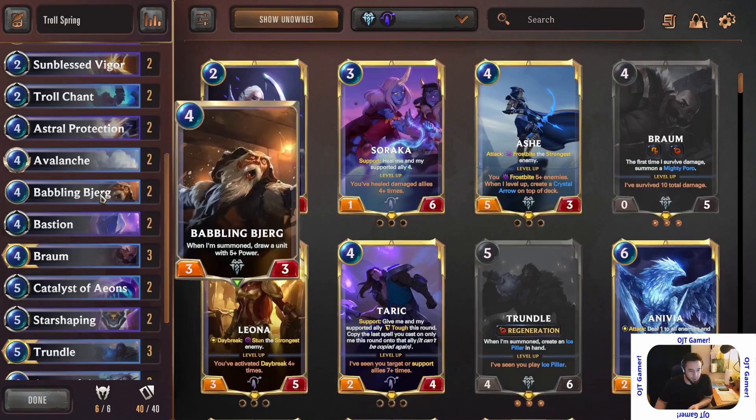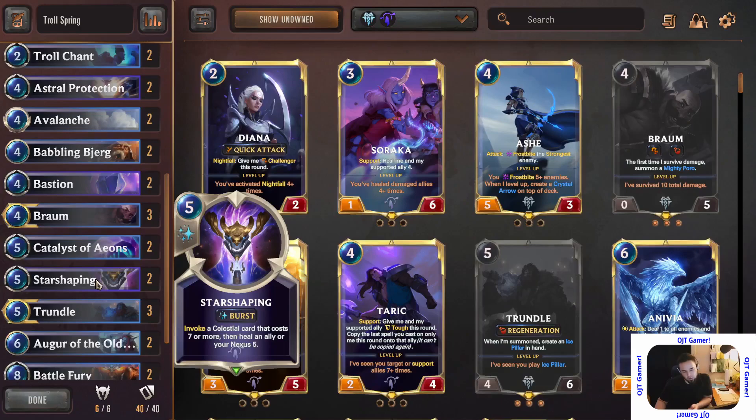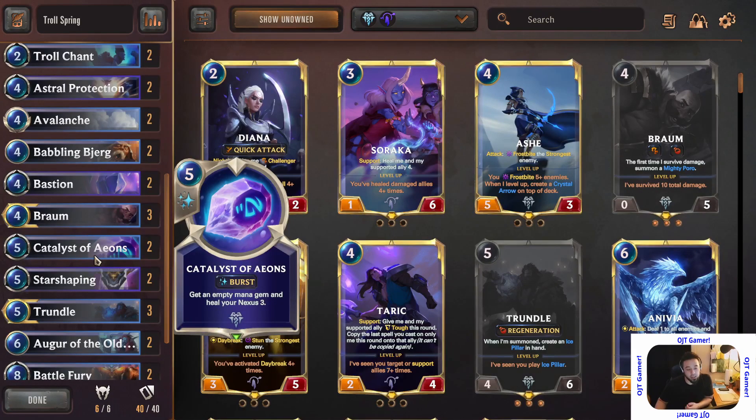Star Shaping should keep me up, and the Catalyst of Aeon — those three cards. Catalyst is five mana, heals your Nexus for three, but it gives you an empty mana gem so you can ramp up. There's spell mana and mana gems. Your mana gem is like your land in Magic. Spell mana is bonus mana you can only use for spells. If you float regular mana it goes into your spell mana deposit, which is limited to three.